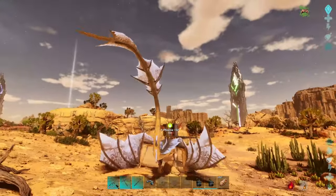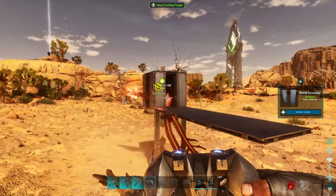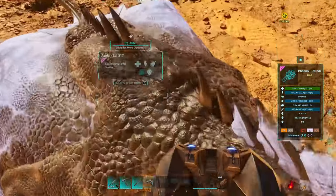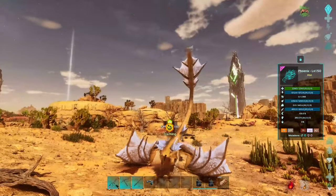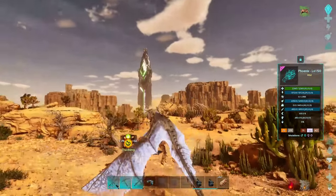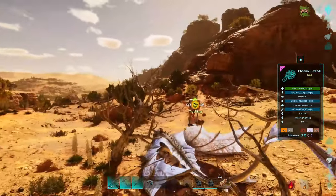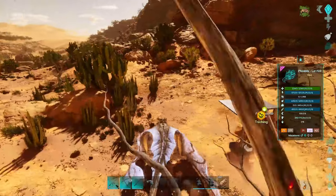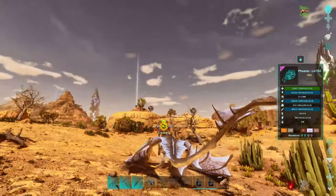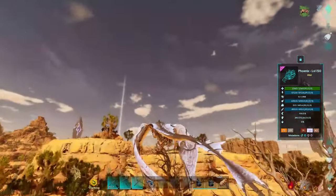I want to track the fire wyvern — there we go. Am I able to hit that? I'm not able to hit that. This might be a little tricky — I might have to run back to the base and grab a flamethrower. I have one but it's not even good, it's just a regular flamethrower, I don't know if it would work.